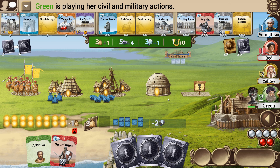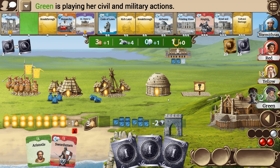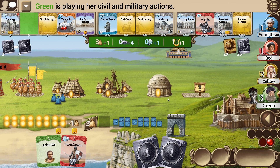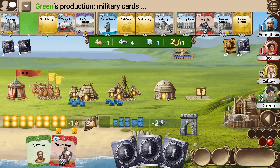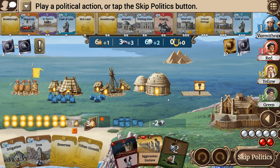If I do that it's going to make for an unhappy mob and I'll have to deal with that. But I need to keep up with the Joneses and make sure I'm not at the bottom of the power pile. Political action or skip the politics — I'm still not capable of doing an aggression, so we're skipping.